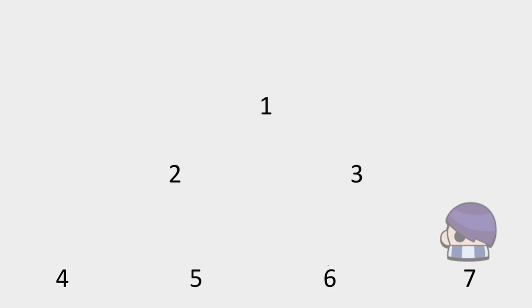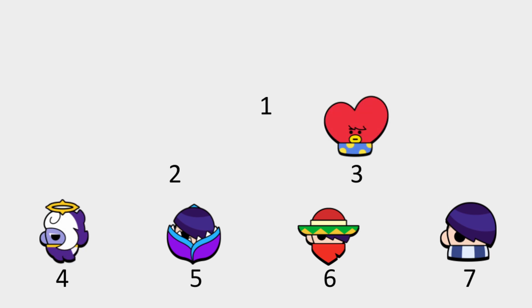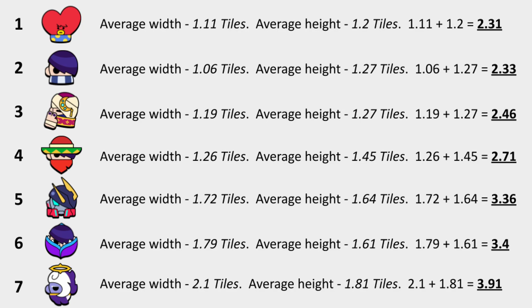By putting together all of the placements, we come to the final ranking. In last place is Default, sixth place is Quick Draw, fifth place is Doctor, fourth place is Angel, third place is Tata, second place is Thief, and the best Edgar skin according to math is Mecca Edgar.